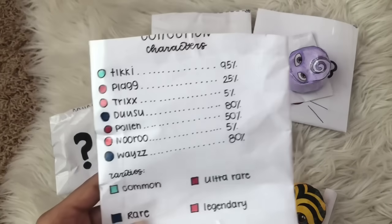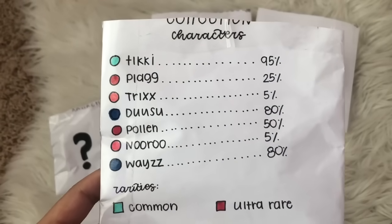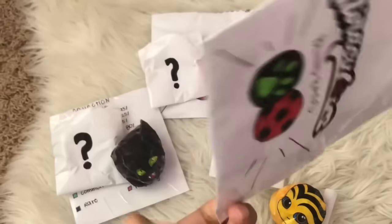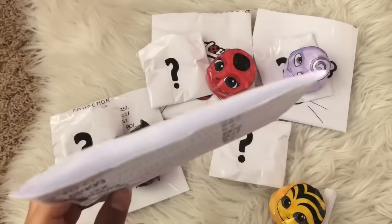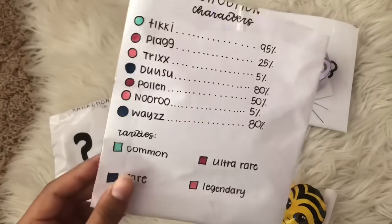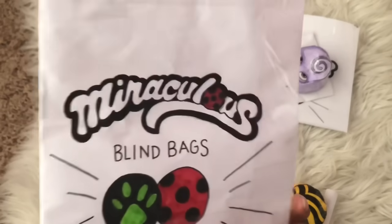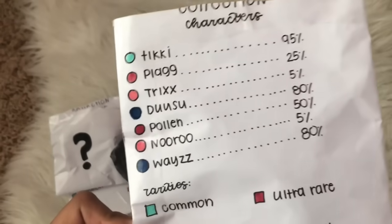I'm actually really sad because we've finished and those were all the blind bags for today. Let's see what we missed — we didn't get Trixx, Duusu, or Wayzz, so I'll probably make those if you guys want. A lot of you wanted a tutorial on these blind bags — it's just taping paper together. All you do is fold paper and tape it to make a little bag, put your things inside, and close it. Pretty simple!